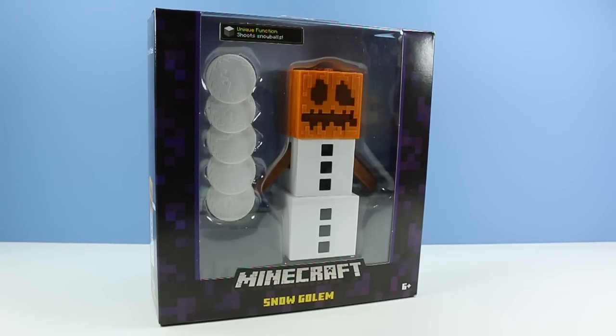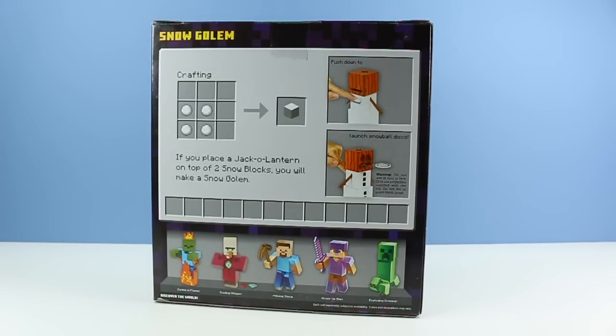Now we have the Minecraft snow golem. I have a feeling this might be a house favorite. Looks like fun — unique function shoots snowballs, or should I say shoots snow discs. On the back of the box, information on how to function the snow golem and a crafting guide. If you place a jack-o'-lantern on top of two snow blocks, you will make a snow golem. And other figures available.